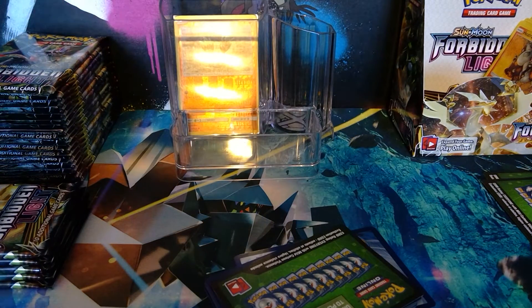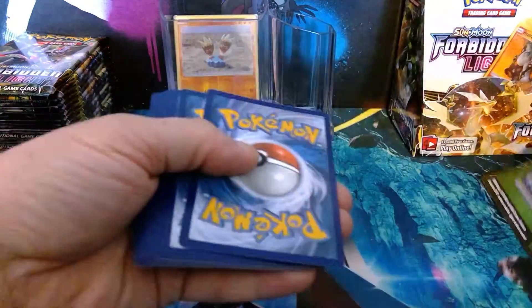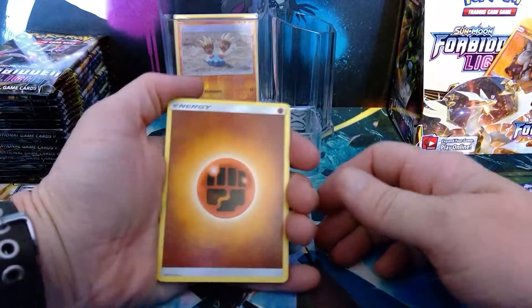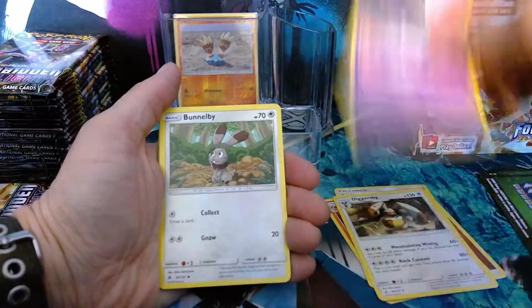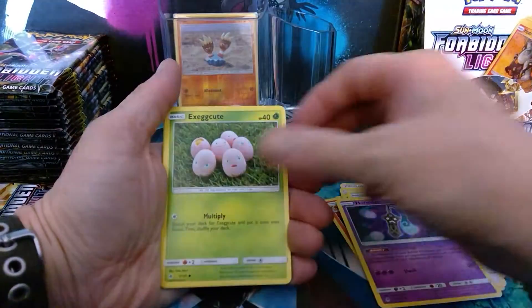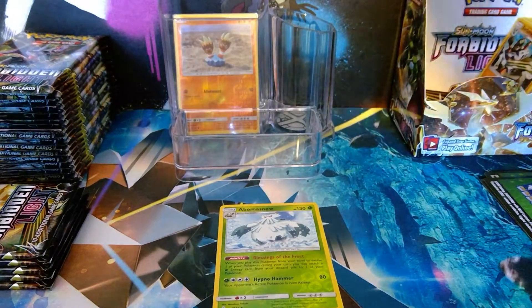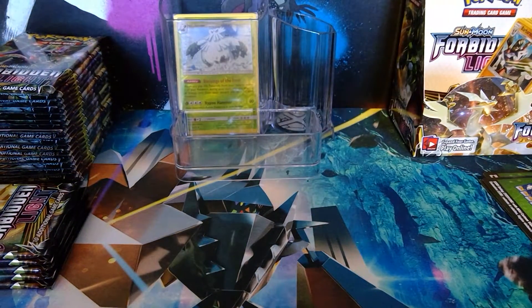So we already know we're getting a green code. What do we have inside? One, two, three, four. Okay, so we have Fighting Energy, Braixen, Lady, Diggersby, Espurr, Bunnelby, Honedge, Exeggcute, Noibat. We have a reverse holo Avalugg, a Cryogonal, and a Barbaracle Regular Rare. The back is filling up and there's nothing in front.